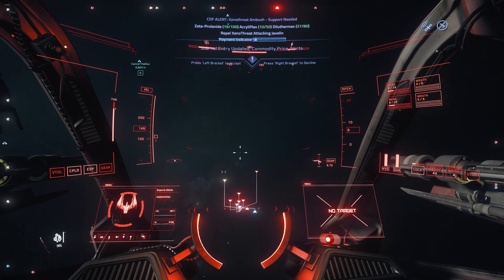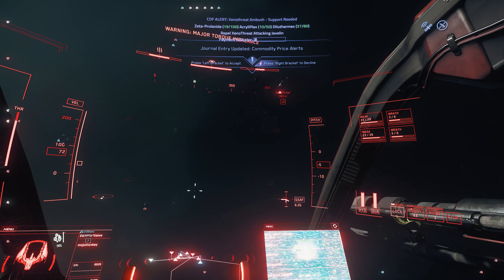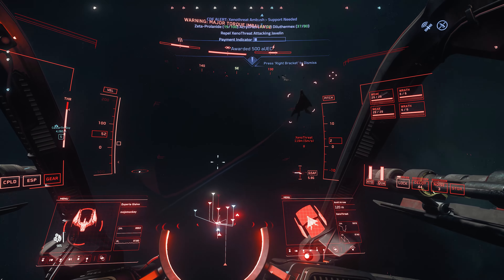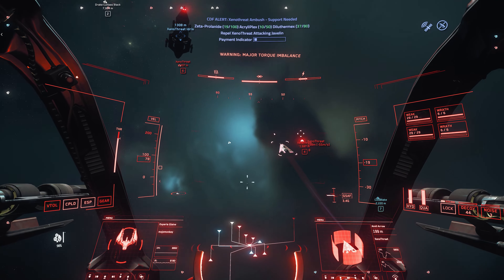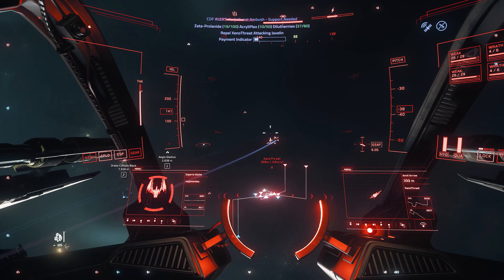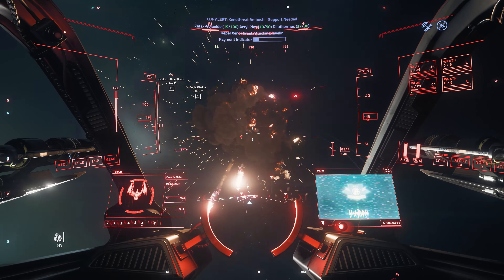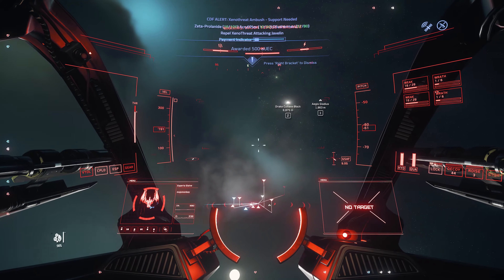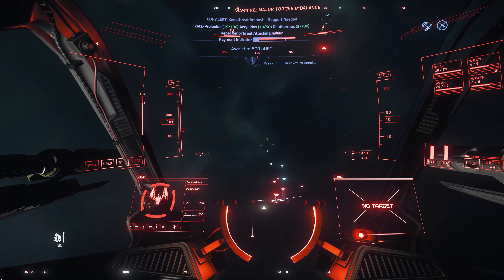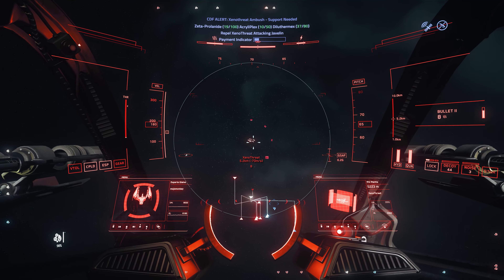Maybe it's just me. I'm sure many of you are aware, but the XenoThreat event gives quite decent payouts for combat ships. The first is a payment indicator which ramps up and ramps up, and then gives everybody a good boost of around 5,000 alpha UEC. Then also you can take a call to arms mission, and for every one of these ships that you personally destroy, you get paid a cool 500 alpha UEC or so. So for a ship like the Glaive that does big damage on smaller craft, that can be a very profitable way of doing things.